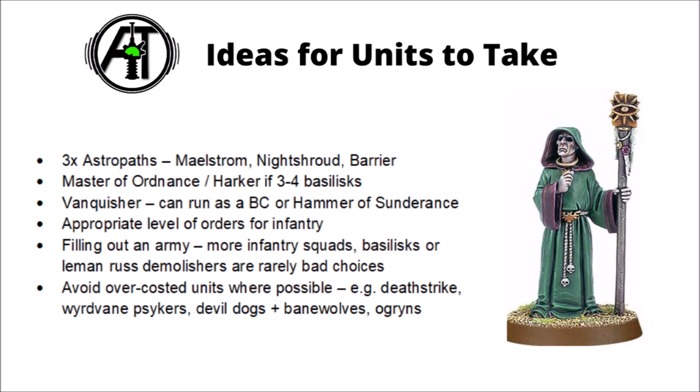If you're taking three or four Basilisks, or maybe even Wyverns, you could think about giving them some re-roll ones, either with a Master of Ordnance or Gunnery Sergeant Harker. If you're shooting one twice with the Emperor's Wrath Artillery Company formation, then the Master of Ordnance becomes a worthwhile investment. Re-rolling ones at greater than 36 inches is pretty decent, plus you get the benefit of his own shooting attack to add to the potential Alpha Strike. He's a very reasonable pickup if you're not already playing Cadian.